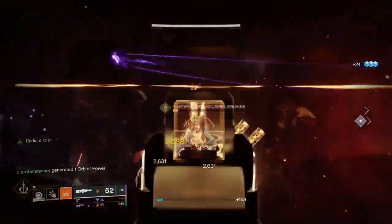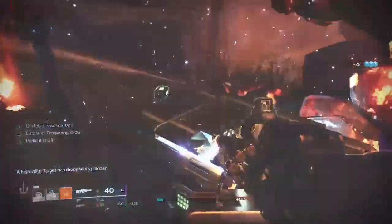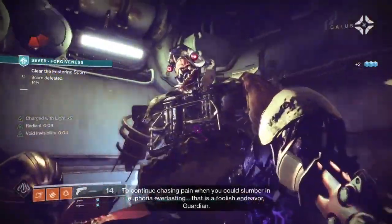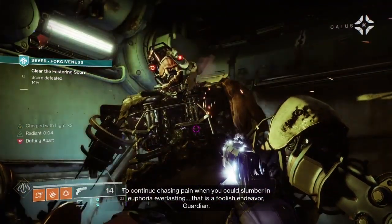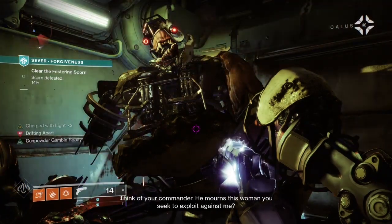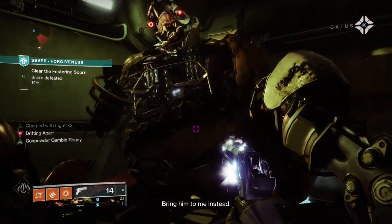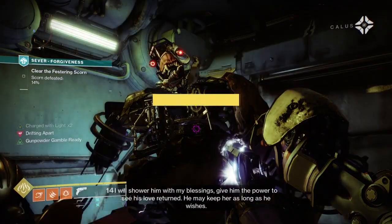Once you've defeated all four high value targets, the Shadow's Return triumph will be completed. Moving on to the first hidden triumph, called Here, Don't Heed — this triumph requires you to listen to all six of the Kallus automations. Each Severance mission contains a Kallus automation, so you simply need to locate the Kallus clone in each mission and listen to his audio message. I've covered how to locate each of the currently available automations here on the channel and will continue to do so for the remaining two.